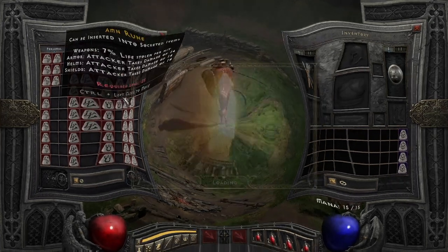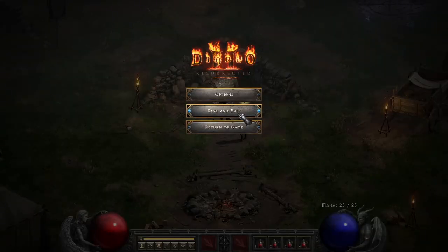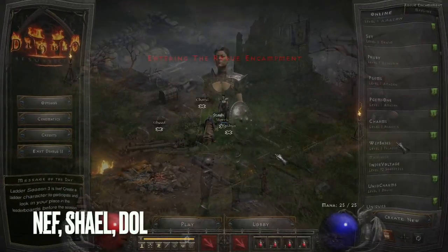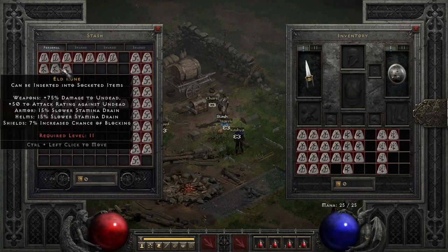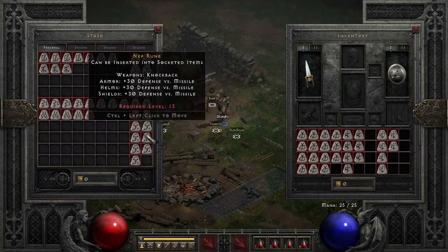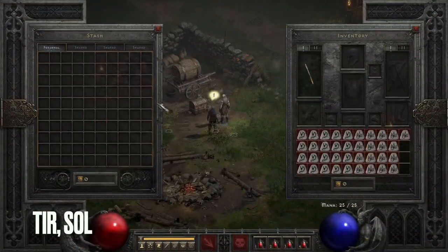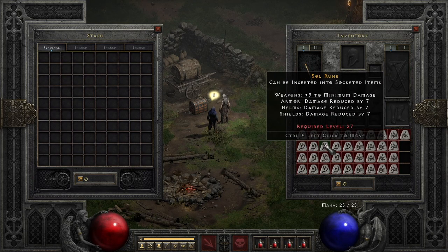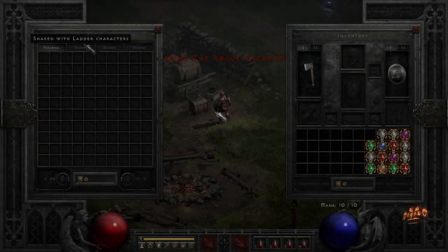I'd like to eventually make a video once I hit level 93, but right now I have 28 Ohm runes — my goal is to get a hundred. I also store Nef, Shael, and Dol here, cube up Hel runes, and keep any extra lower runes on this character. Nef runes are used for blood crafting so people usually want those later in the ladder. I have a Tir/Tal/Sol mule — I keep the Tals on the Tal/Full/Ort/Amn mule — so this one is really just Sol and Tir. Sol runes are also good for crafting later on.